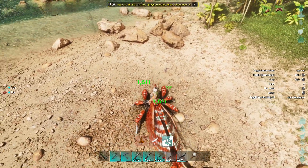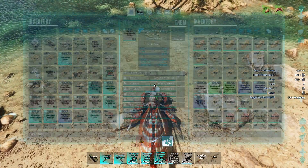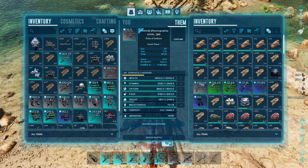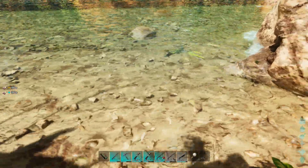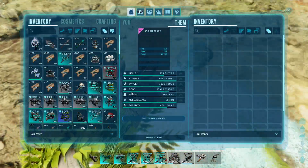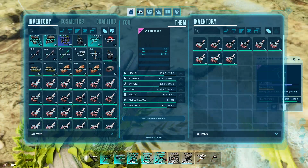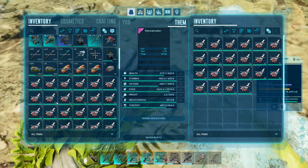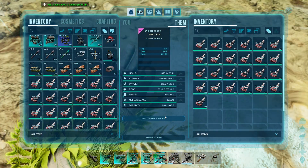I think I've cleared everything. Is that Dimorph still alive? We're going to use raw prime meat here on it. It's underwater - can I get it? Yeah, that's it. Oxygen. It's not doing too good but luckily it should tame pretty quick anyway. There we go - making sure we get this.